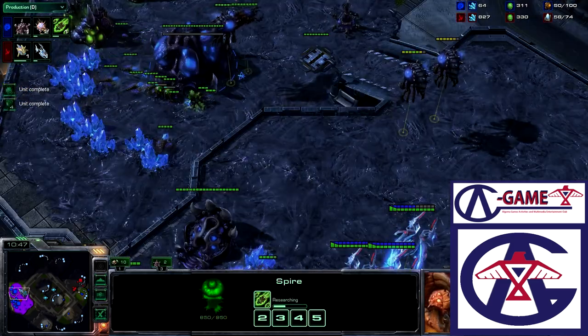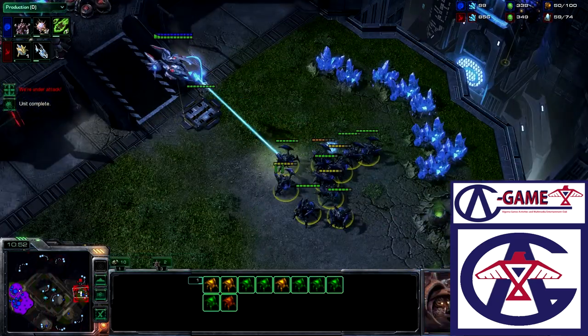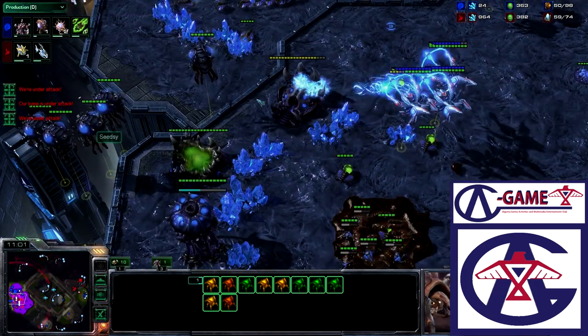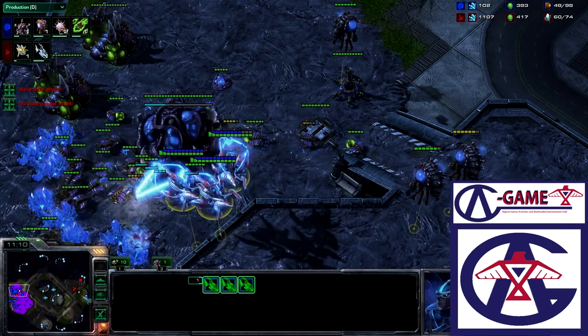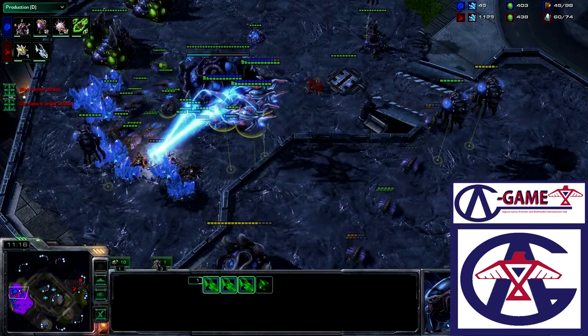We see a focus going on the Lair, making sure it goes down so that nothing else tech-wise comes out. Right now we take a look at the top right — we see the Roaches in position, just taking the damage. Taking a look at the Zerg main, we see that the Void Ray is taking out Roaches and keeping itself charged. Roaches are still taking damage; Void Rays are still doing tons of damage.